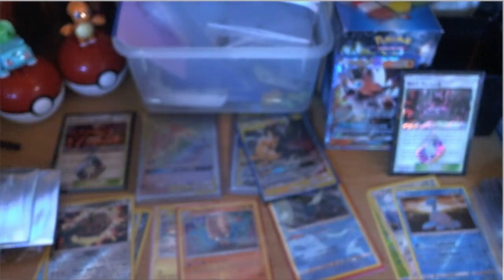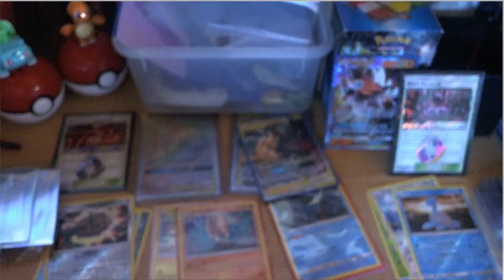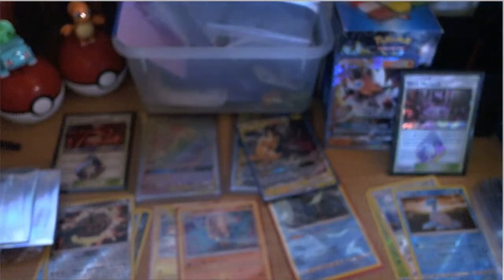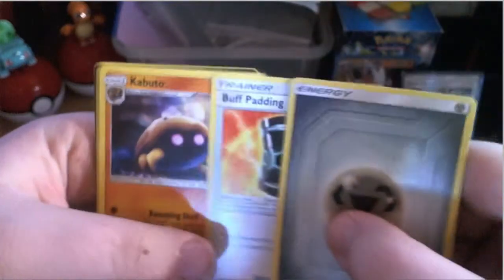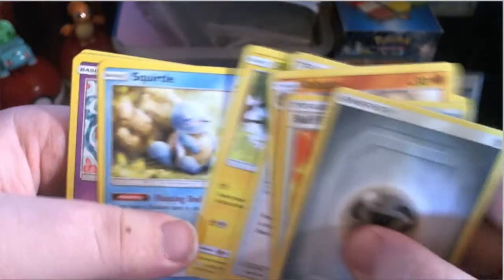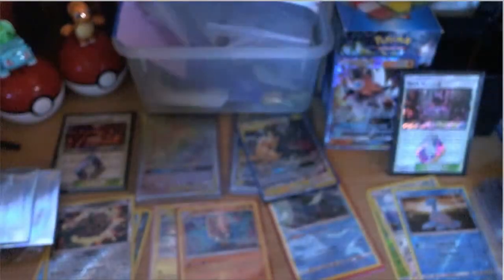We're going to open the other six bonus packs too after we're done with these last two packs. Metal energy, Butterfree, Kabuto, Fairy Charm, Blitzle, Squirtle, Pansage, Paras, and a Tapu Koko prism — that's a regular sleeve. It has a little prism emblem by its name — all the prism cards have it.